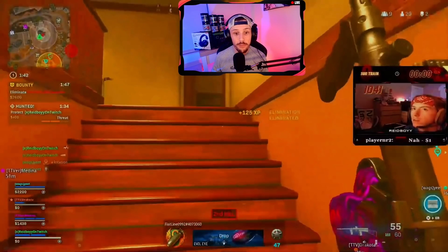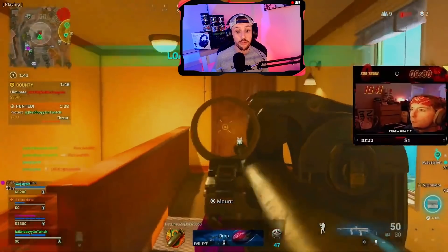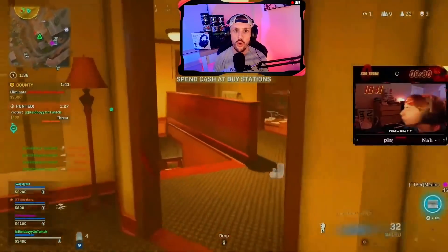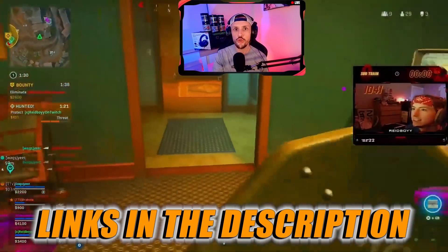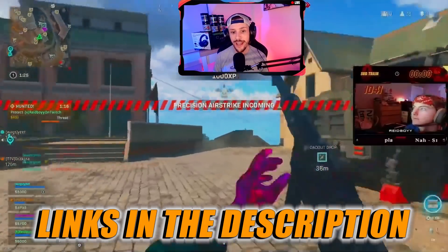Right here he sees one right above him, and as he turns the corner, look at the centering. Not only does he center, but he pre-fires. He's able to get the down and get the thirst right there. The last one is kind of flying in above him. In terms of console settings, go check out his settings video — I'm going to put his settings video, YouTube channel, and Twitch down in the description.